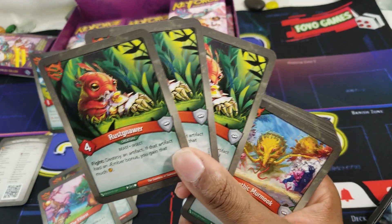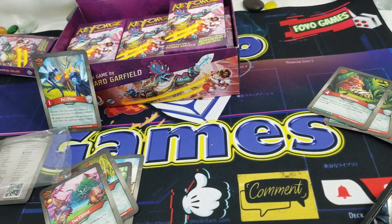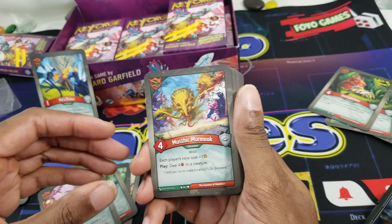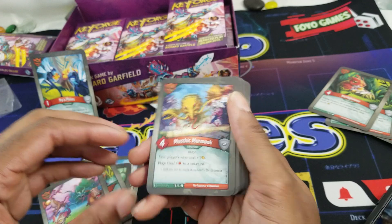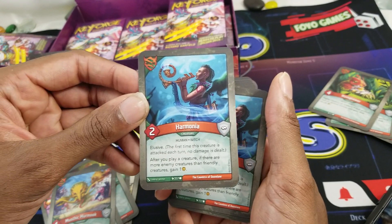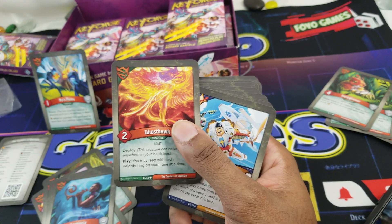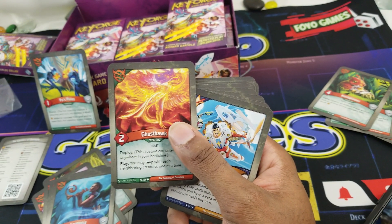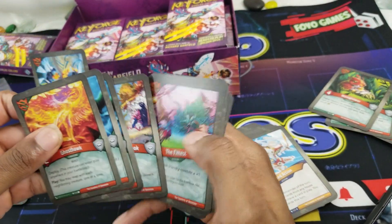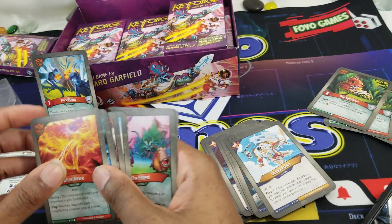All right, putting these to the side and seeing how many artifacts are in this deck. Mystic Murmur: four power, each player's keys cost plus one amber, and play, deal four damage to a creature. Harmonia: elusive, after you play a creature, if there are more enemy creatures than friendly creatures, gain one amber. Two of those. Ghost Hawk: deploy, you may reap with each neighboring creature one at a time. This looks like a good Harmonia deck because I do have a bunch of creatures — one, two, three, four, five, six, seven, eight — eight out of twelve. Can't ask for more than that.